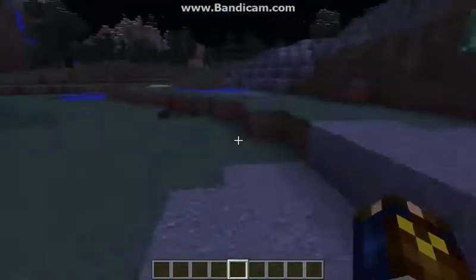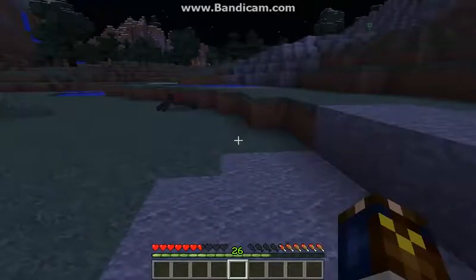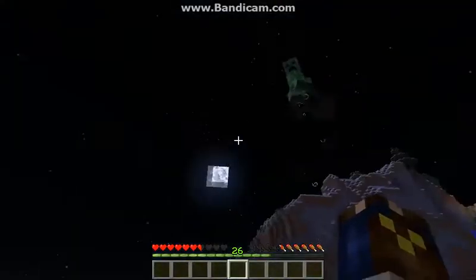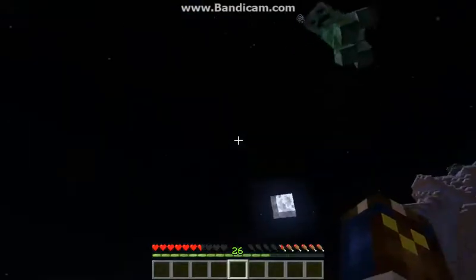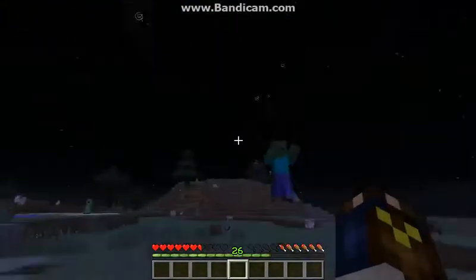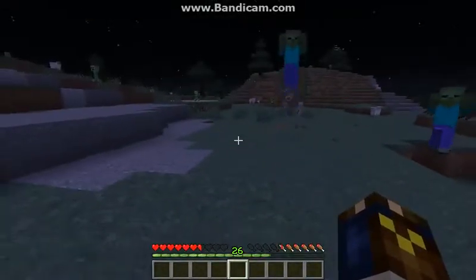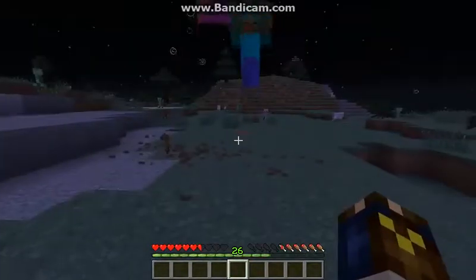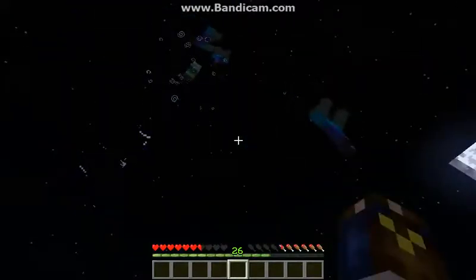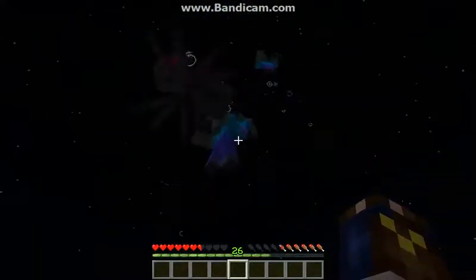You can do this in survival mode — slash gamemode s. I made it for survival mode. If mobs try to get near you, they'll levitate above your feet. You can get all these mobs to gather around and start levitating, but if you want to kill them all, just let go.